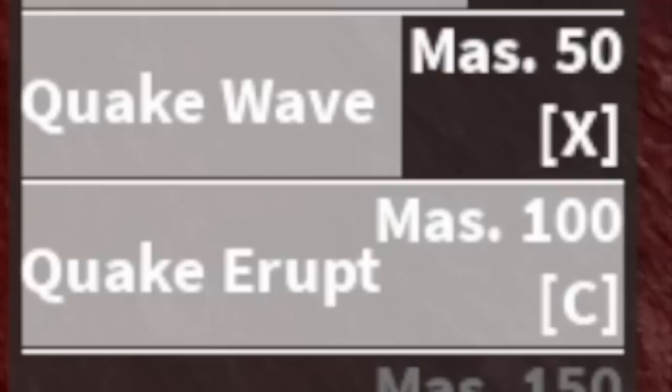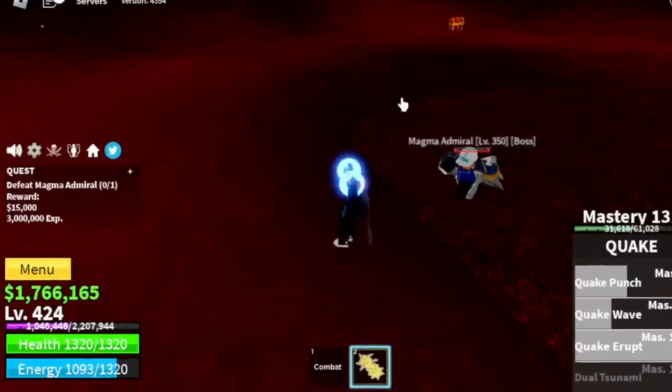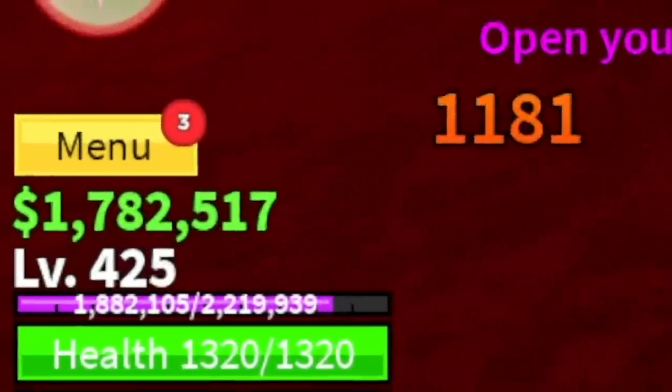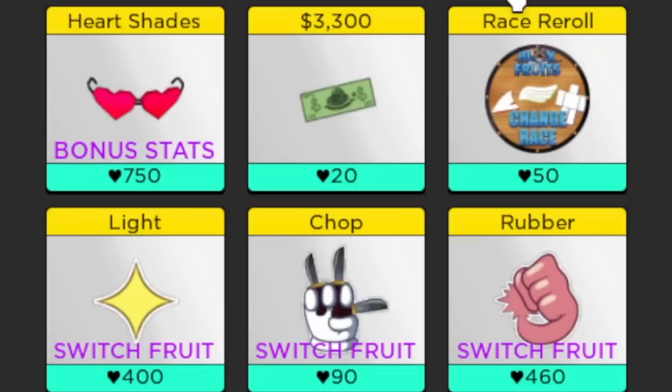We're gonna unlock the quake wave, the X skill — not bad. Also the other skill, quake erupt. Sadly we're not gonna unlock the V skill, but that is enough to grind here. Target level is 425, then going back to the middle town for our next fruit — light fruit.